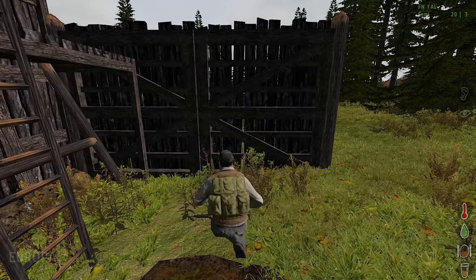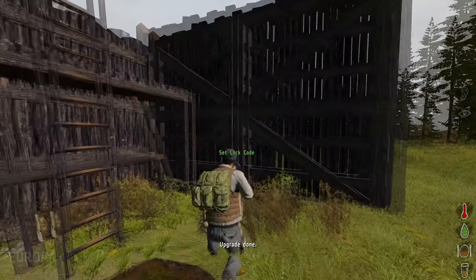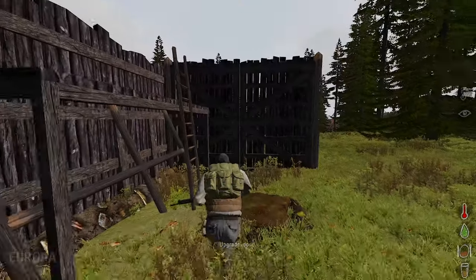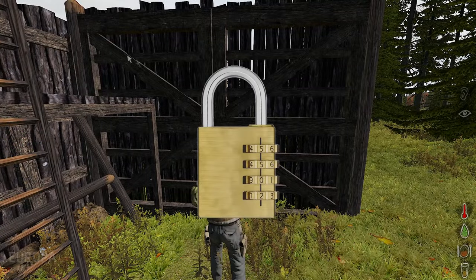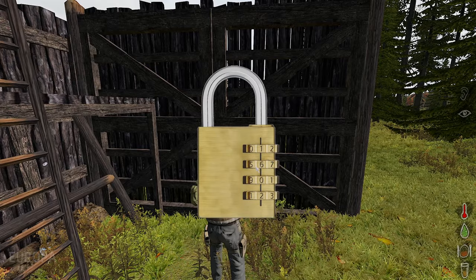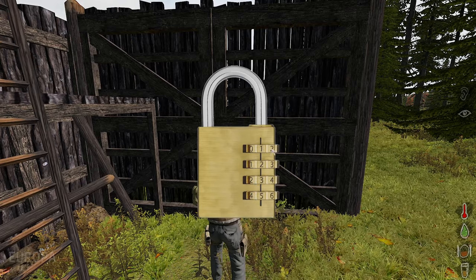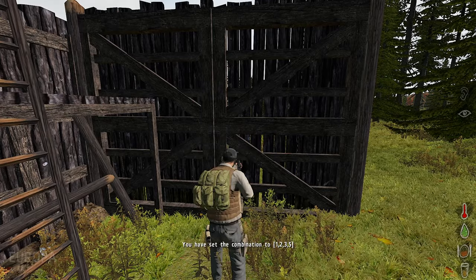So now we have to remember to set the code for the gate. This is a level 4 gate, so we set the code. Sometimes you have to move away from it and come back to get it to register. Let's set the code. When you are done you click it, and now you have set the combination.